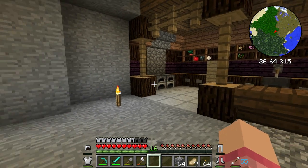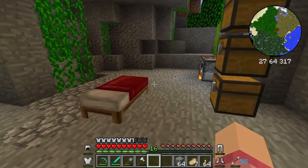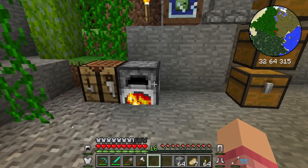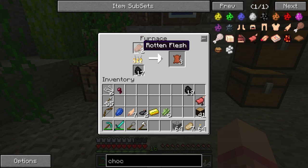Hey everybody and welcome back to episode number four of Hexit with Eros! Today we're gonna make something special. In the oven I am cooking up some leather, which is possible due to one of the mods that allow you to cook rotten flesh — really cool, it gives a use other than getting poisoned and sick from eating it. We can turn it into leather.